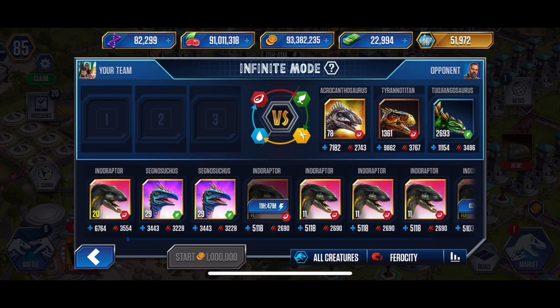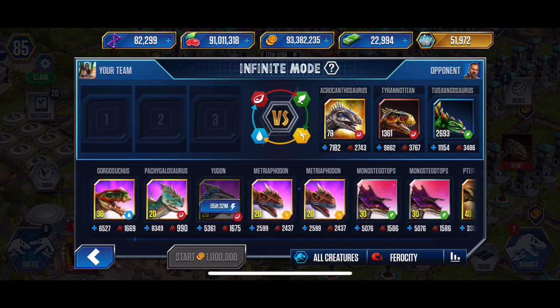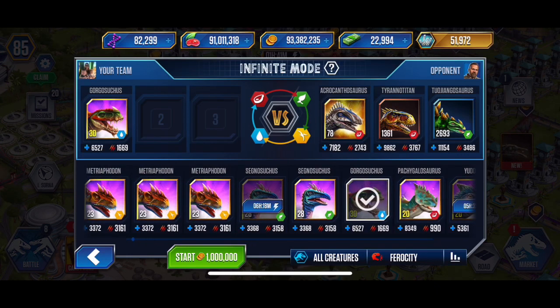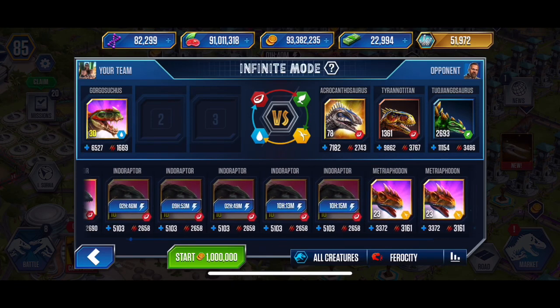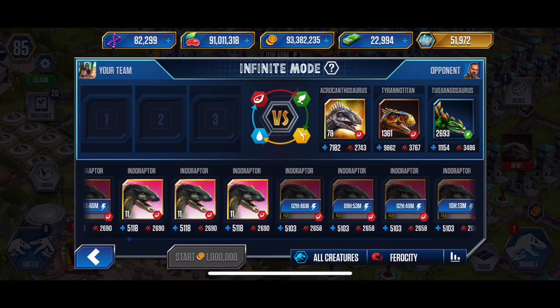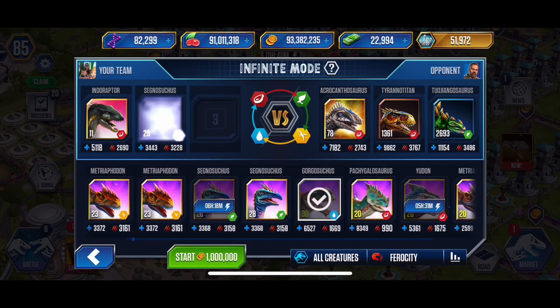Obviously we're not going to put those guys in, especially with a carnivore leading off the bat. That nasty carnivore following up — the Tyranotitan — has got some nasty attack on it: 3,767. So we're going to need to use our Gorgosuchus since it's got such high health. That's really why it's going in here. I might even put an Endoraptor first as fodder, just so he doesn't switch over to our Gorgosuchus.